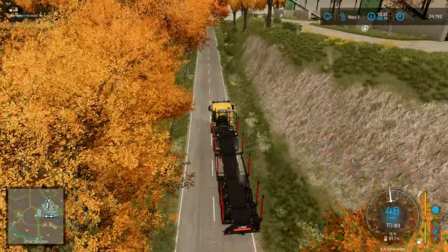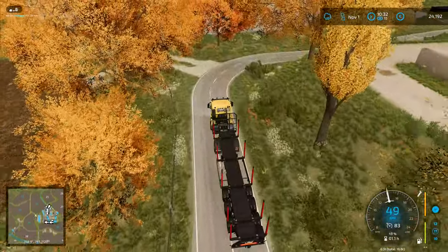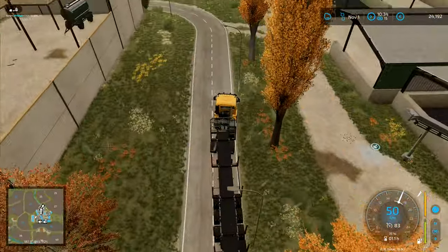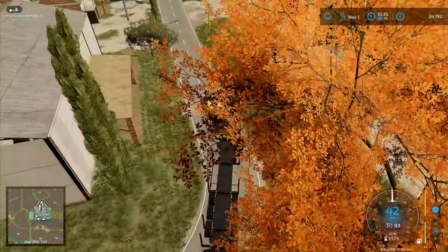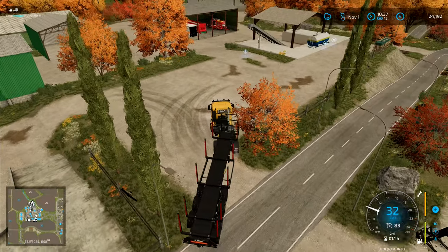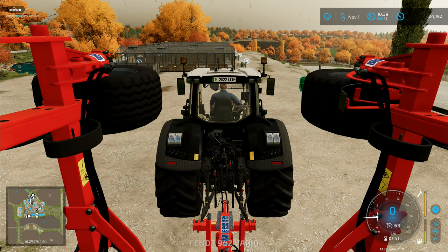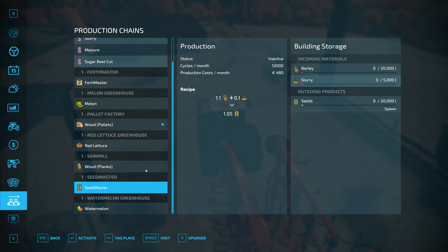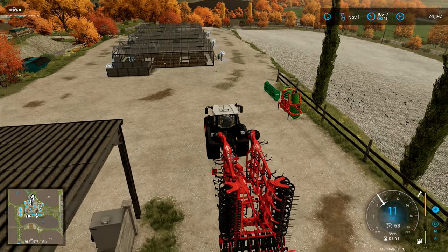I'm going to need vegetable seeds, so that's something I've got to buy from down the bottom. I want an auto-load trailer for moving those. I've got one auto-load trailer already, but maybe we should have another small one. Also, whether or not to keep this shed up here - I think we'll move the seed drill out. For the greenhouses, I need manure, water, and vegetable seeds. Water's not a problem - I just need something to move it with - but I need a source of manure and at the moment I don't have that sorted.